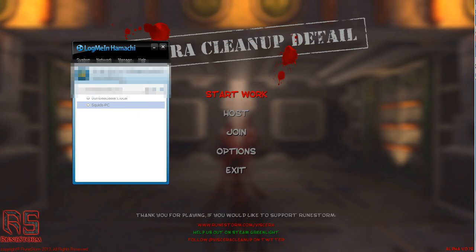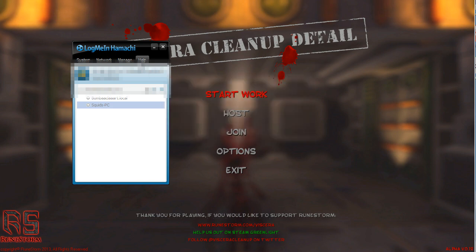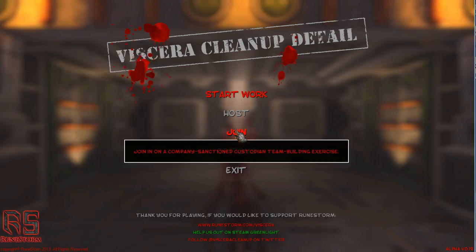Once you've done that, tell your friends your network ID and they can click 'join an existing network'. They can type in the network ID, slip in the password if you set one, or if you didn't put a password in they can just leave it blank. You should end up with something like this. Once you've all connected, find the host's name in the list, right click it, and copy the IPv4 address. Come back into Viscera and click join again.